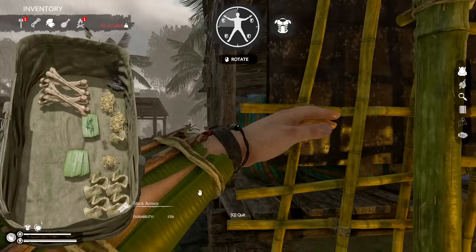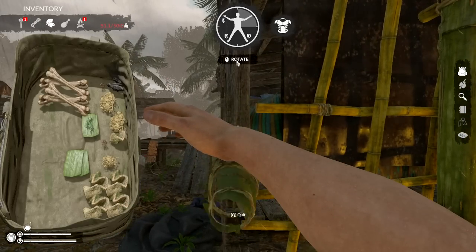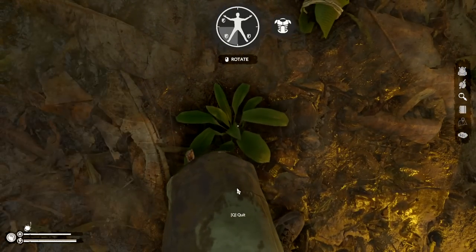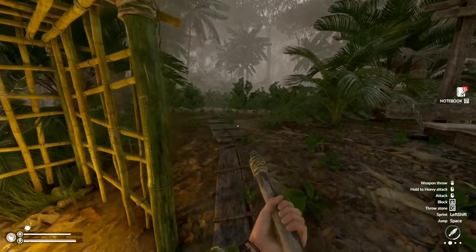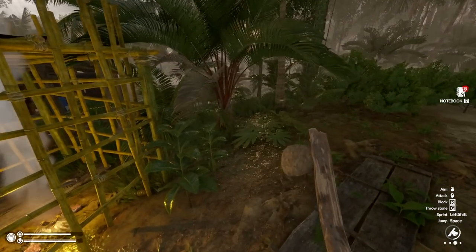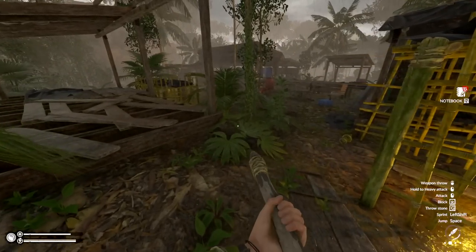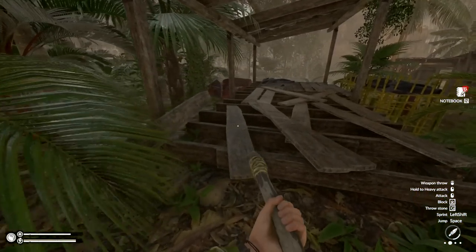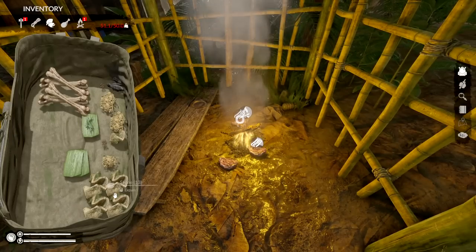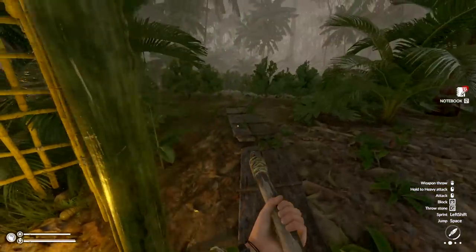Let me check my armor: 15 durability on this one - that was broken. 28 durability, 22. That cat did an awesome job on us. We can make some bone armor, make a bone axe too but it won't be that great anyways. I don't see any leaves - we gotta be careful. We'll just drop these off for now to reduce our weight.